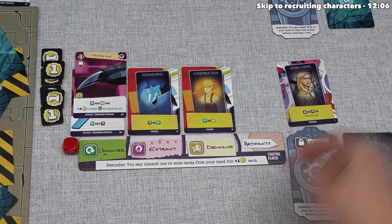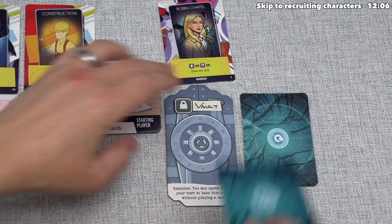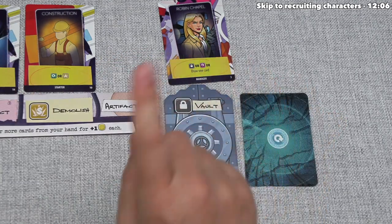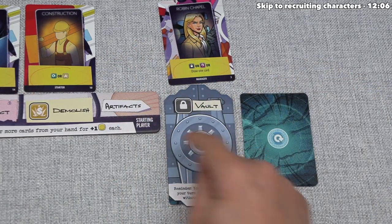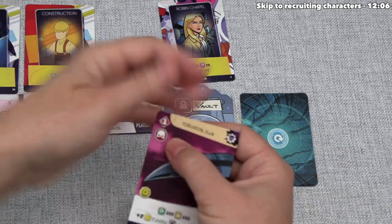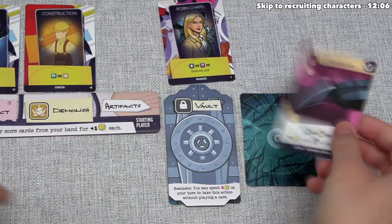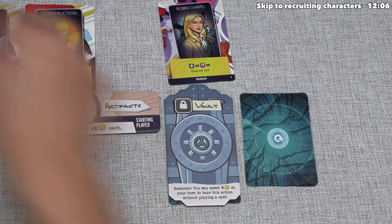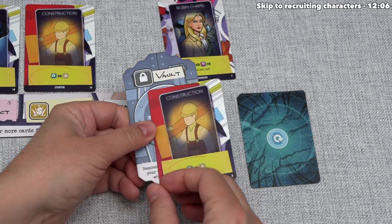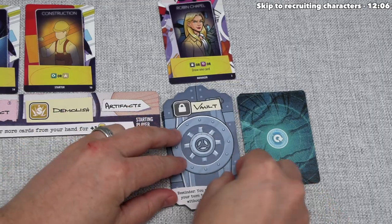When we do a vault action, we put the manager card over our vault token, which is over here to the side, then we take one card from our hand and place it underneath the vault — removing it from our deck for the entire game, but not for endgame scoring. Every card within our vault will be worth the power printed on it during endgame. For example, this Vibranium Claw is worth one power. At the end of the game, our artifacts will only score their power if they are in our vault. We've put a starting card in the vault, essentially thinning our deck.